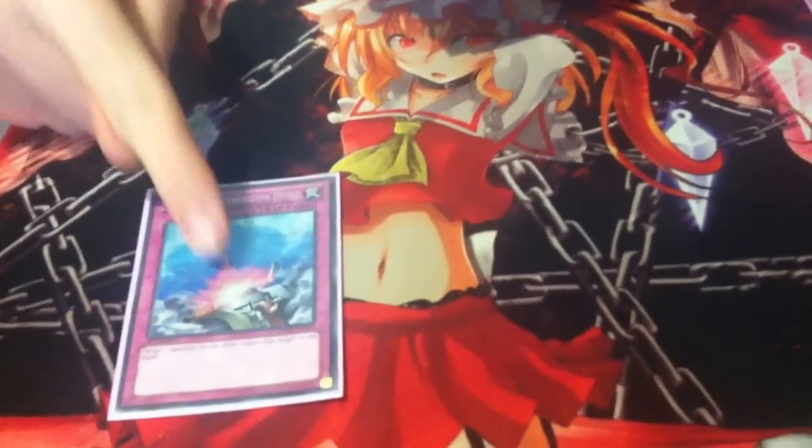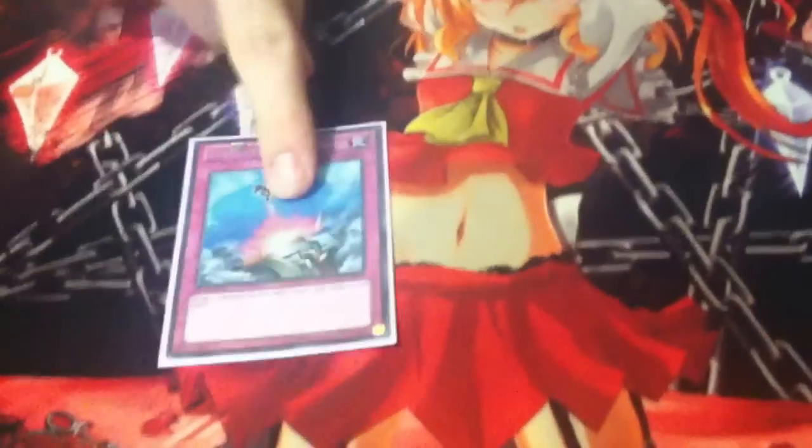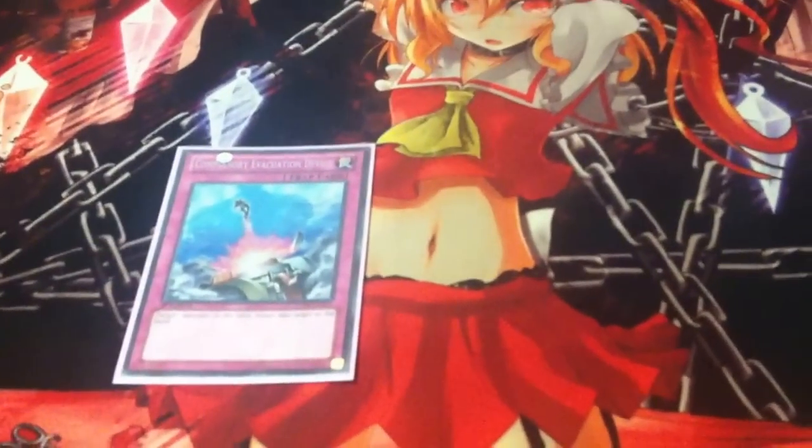Now the trap lineup — got your one-offs. Compulsory Evacuation Device — it's good. Helps return extra deck monsters back to the deck and puts your opponent at a significant minus.